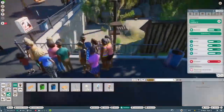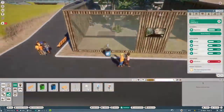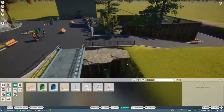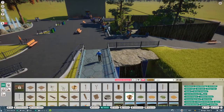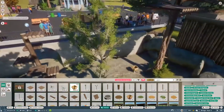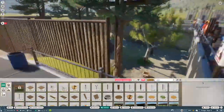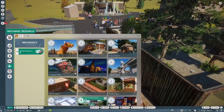Just going around making sure all the guests have good viewing areas and that their needs are up. This is hard mode, so we want to make sure all of our guests are being taken care of as well as our animals so that we can continue to be a profitable zoo.